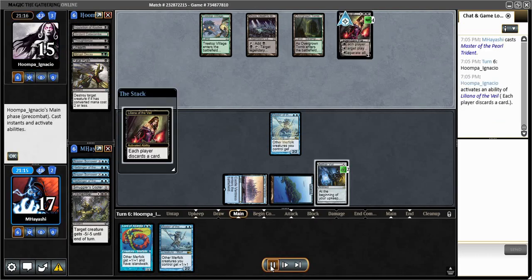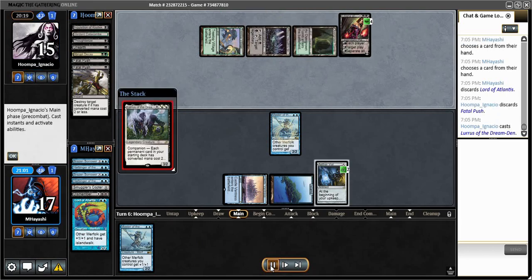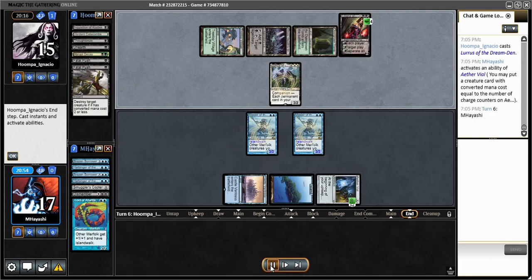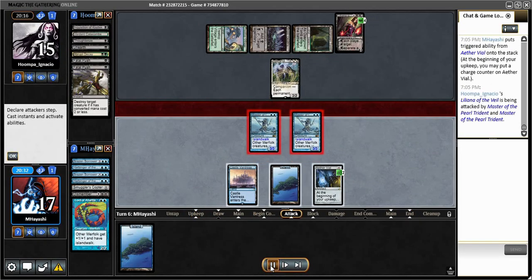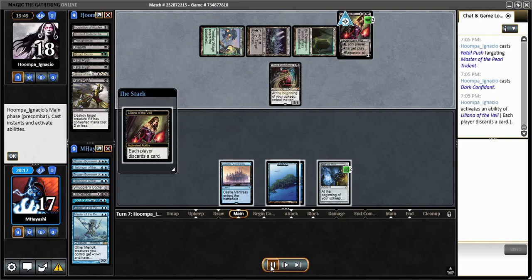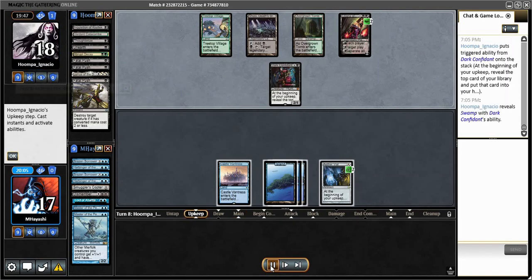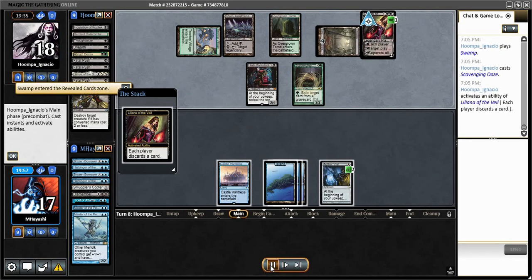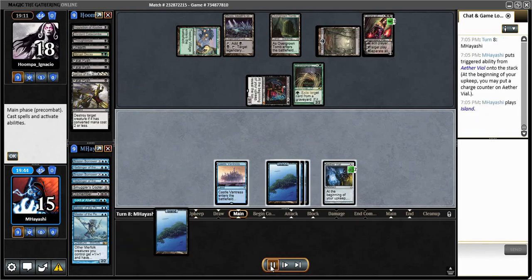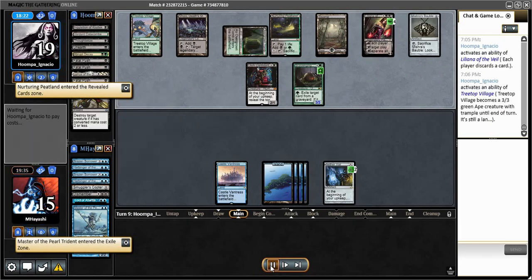This is unfortunate because I end up losing a card. I play Lord of Atlantis even though I'm a little more susceptible to Maelstrom Pulse — mostly because the opponent didn't know about the Master of the Pearl Trident yet. I wanted to maximize my chances of them exposing Liliana if I had another lord. Unfortunately Dark Confidant is just a big problem, and drawing lands when I really need an answer becomes a big issue.